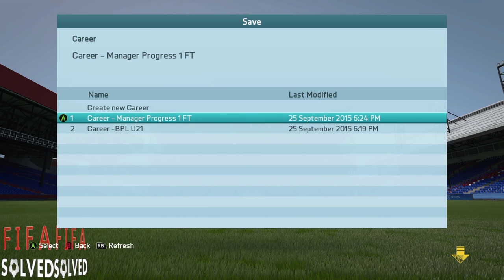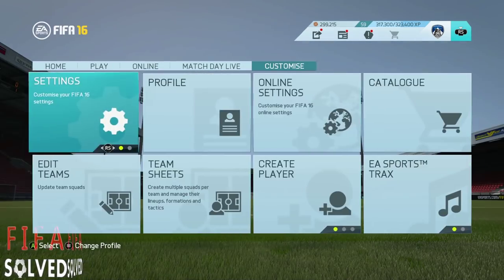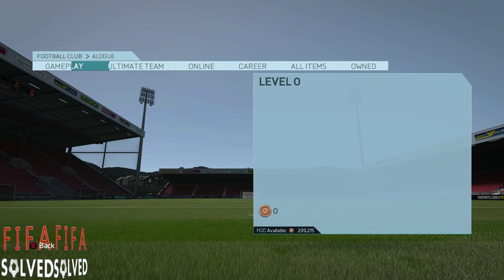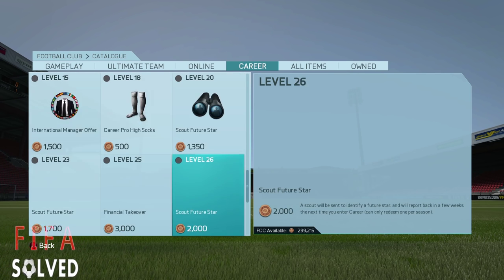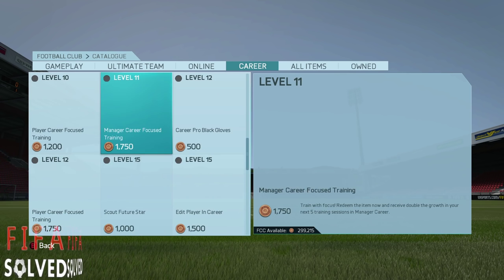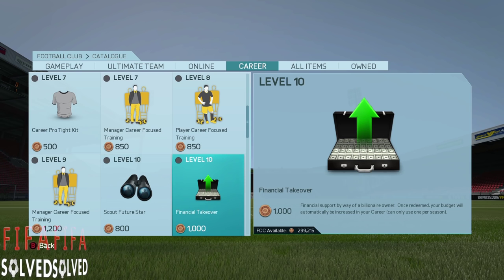We'll unlock the financial takeover. You want to go to Customise at the end, and then into the Catalogue, and then on to the Career tab. There's one at level 35, and one at level 25. We're going to unlock the one at level 10 — that's the first one. Financial support in the way of a billionaire.